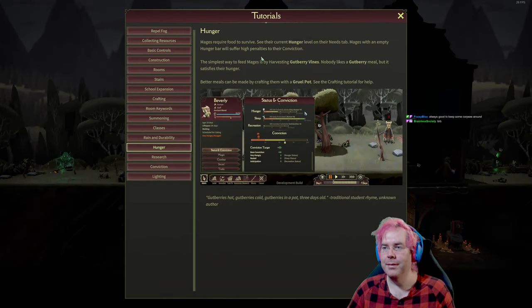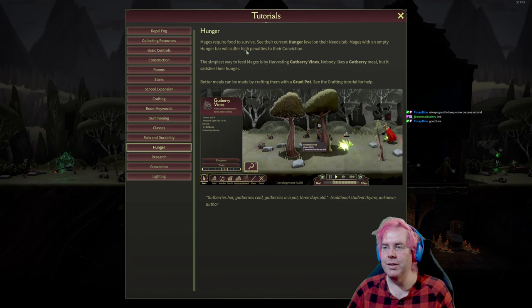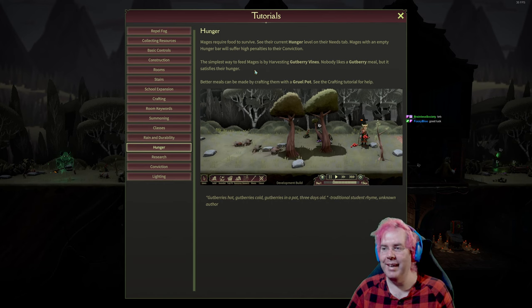Learn about hunger: mages require food to survive. See their current hunger level on their needs tab. Mages with an empty hunger bar will suffer high penalties to their conviction. We may fail multiple times — it's all right. This is on the relaxed mode, not the hardest difficulty, but we'll see how it goes.